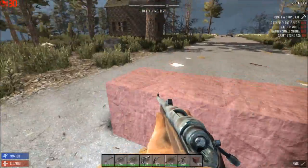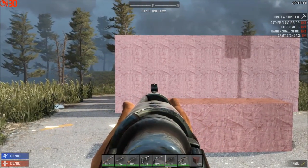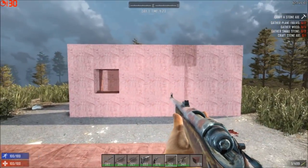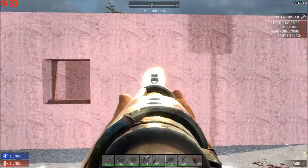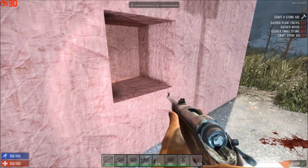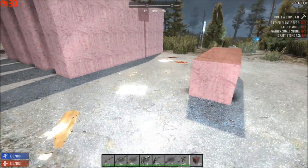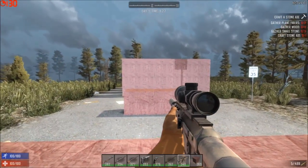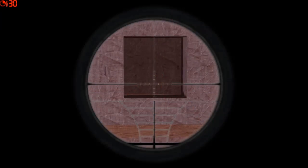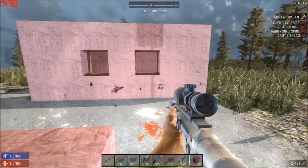Let's try the hunting rifle. One block there. Let's do a comparison shot at five paces — same thing, no big difference. Now let's try it with the sniper rifle at ten paces — just goes one deep. At five paces — just goes one deep.